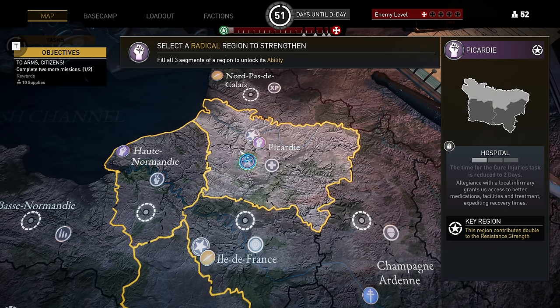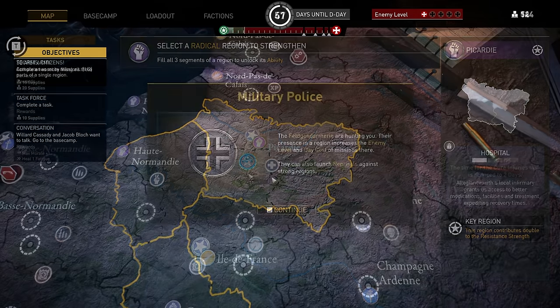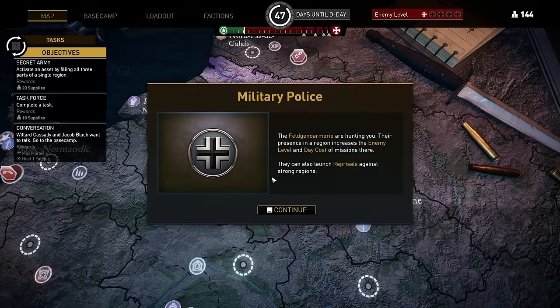The meter at the top of the world map shows the overall strength of your resistance, which contributes to the ending. Every time you complete a mission, you can increase the region strength for one of the corresponding faction regions. Doing this three times to an individual region activates an extra ability, such as reducing the time of the Cure Injuries task, which is very helpful. Like many TRPGs, enemies are also progressing — as the campaign goes on and you pick up resistance strength, enemies start responding more, becoming higher level, gaining more armor, and using better weapons.